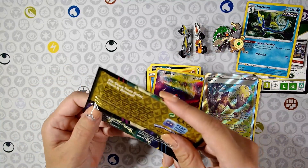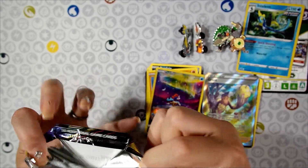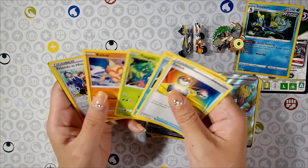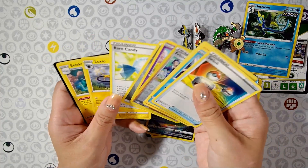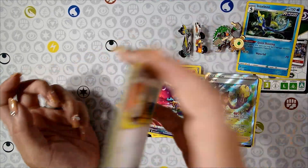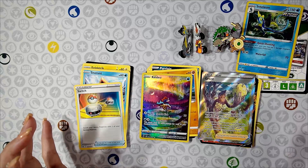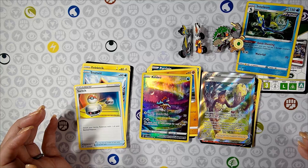Pack number three — let's hope it keeps it up. This has been an awesome set to open so far, I love these packs. Alright, this is number three: Switch, Larvesta, Tangela, Baltoy, Friends. Rare Candy — I don't know if I've seen Rare Candy before. Pack number three was okay, but definitely these two cards make it a really awesome pack to open. They're special cards just in general.